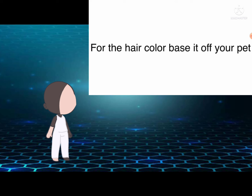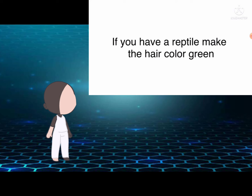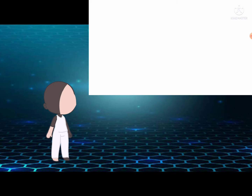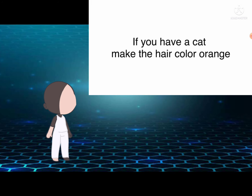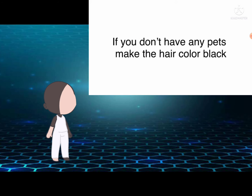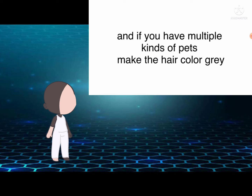For the hair color, base it off your pet. If you have a reptile, make the hair color green. If you have a bird, make the hair color red. If you have a dog, make the hair color brown. If you have a cat, make the hair color orange. If you have any other pets, make the hair color teal. If you don't have any pets, make the hair color black. And if you have multiple kinds of pets, make the hair color gray.